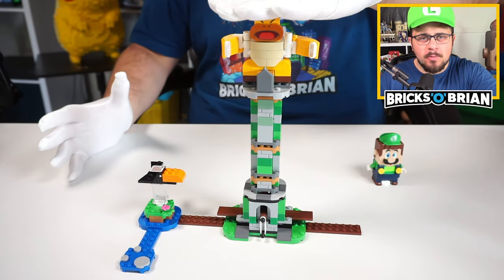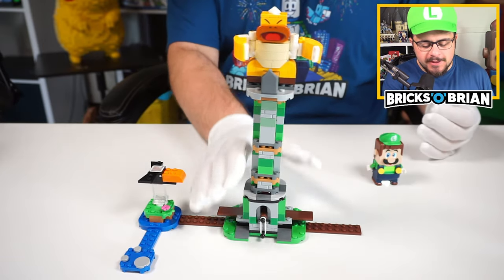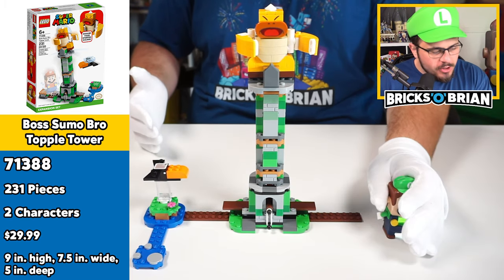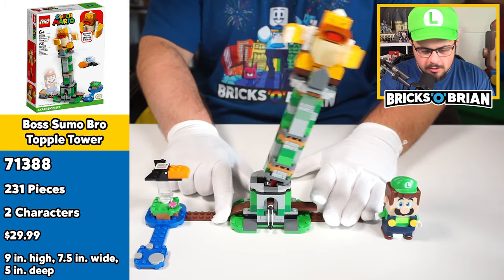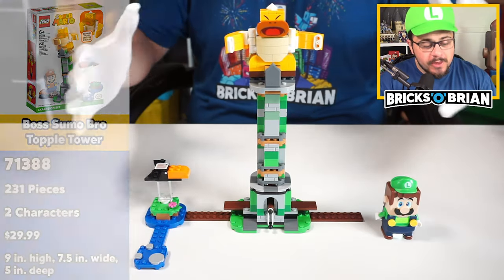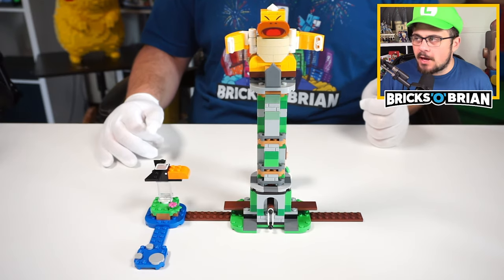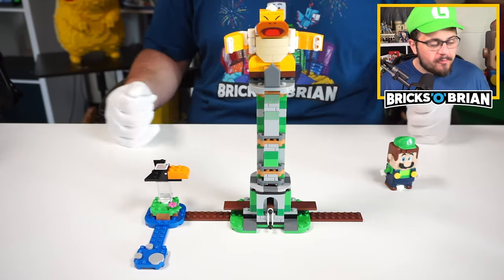The Sumo Bro is at the top of the tower and he's feeling a little wobbly today. Let me tell you a bit more about this set in the casual overviews that I've done for the LEGO Super Luigi sets. My name is Brian, Saviano Brick. You have the Luigi, you have the boss Sumo Tower - he's swaying this way and that way, pounding his chest. You get a bird, you get a turtle - you don't get a Luigi, that is not included in the set.